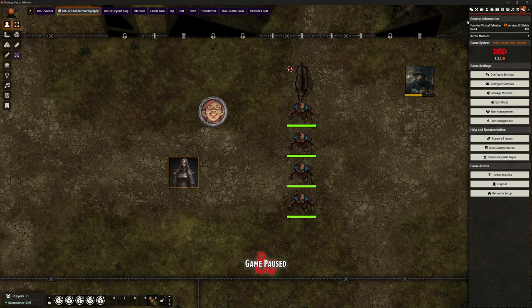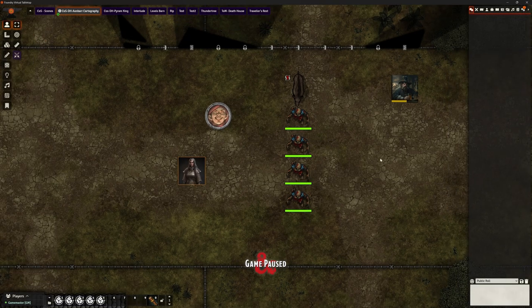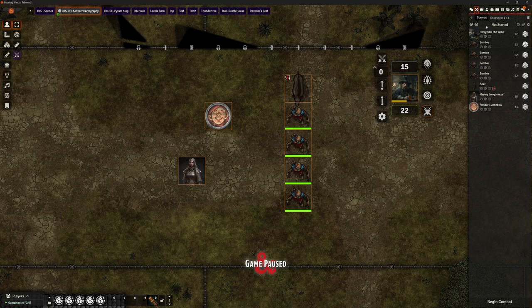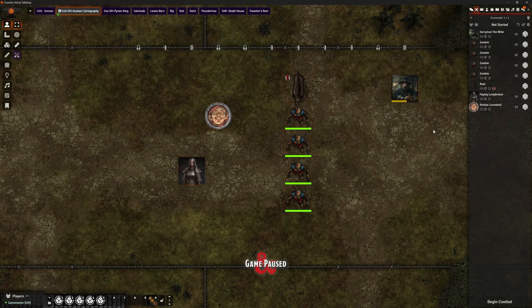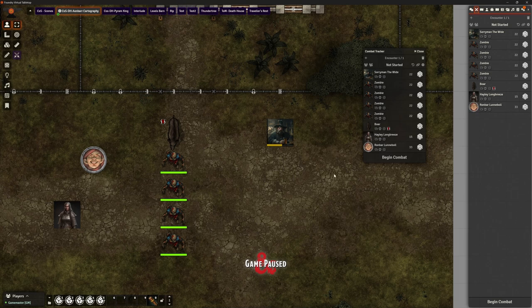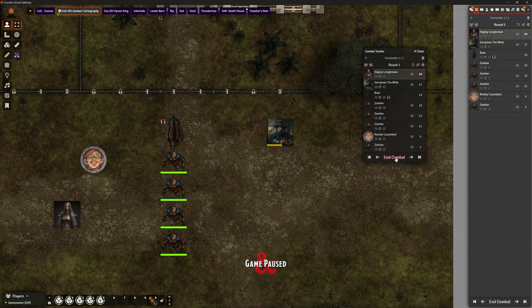So let's start a combat. Let's grab all of these guys and start a fight — they are now all on my combat tracker. Bear in mind I haven't got Combat Carousel or anything like that installed; I want to show the mod in its more pure form. Let me roll initiative for all of these people and begin this combat. Hayley, you're up first.